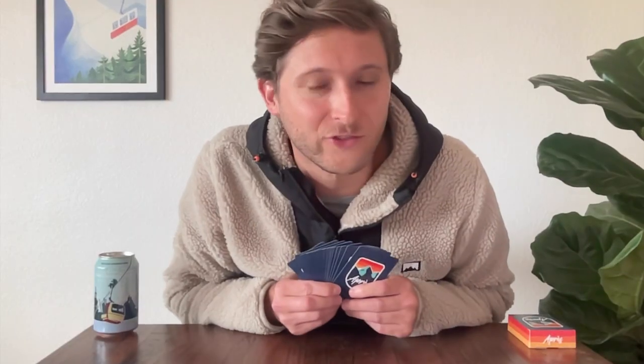Everybody now has twelve cards in their hand. You'll each select one card to play and place it face down in the upper left area of the table in front of you. Once everybody's selected their card, reveal your cards simultaneously. You'll then take your remaining cards from your hand and pass them to the player on your left. The player on your right will pass you their cards, and you'll select another card to play, placing it face down next to the card that you just played.